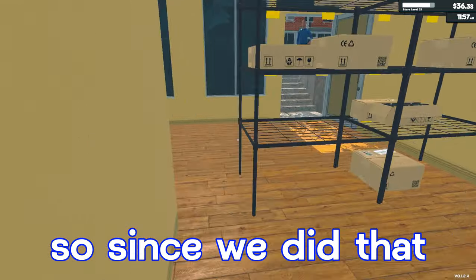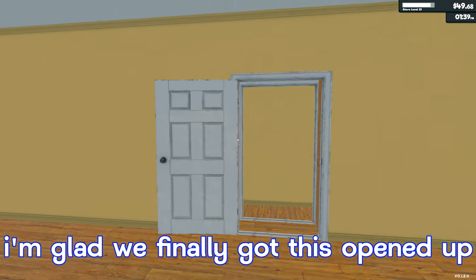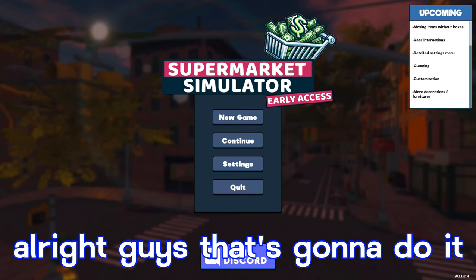All right, there's the $1,200 mark we've been waiting for. We'll hit Section Three to purchase the storage upgrade. Now we finally have the store area open. We're going to have to move this shelf out of the way. That's awesome — we finally got this opened up, so now we can just go in and out through here without consistently going in and out around the front.